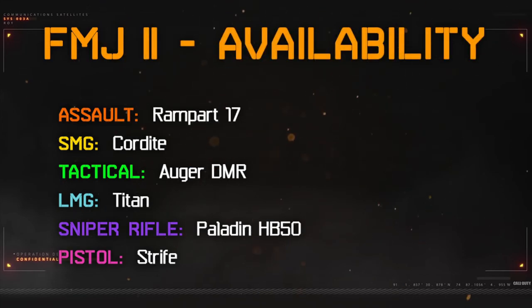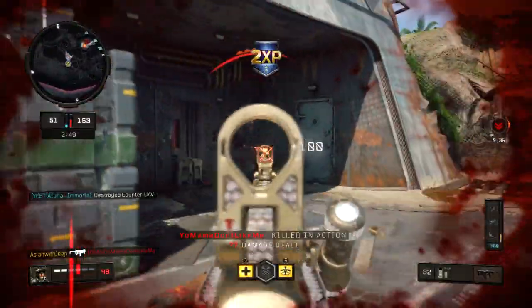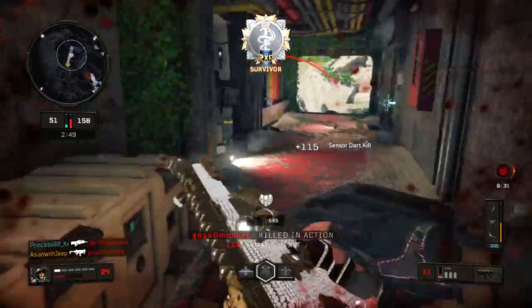The FMJ 2 attachment is available for the Rampart 17, Cordite, Augur, Titan, Paladin HP-50, and Strife. To equip the FMJ 2 attachment, you must have the FMJ 1 attachment as well, which will require 2 points in your Pick 10 class.